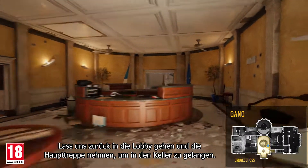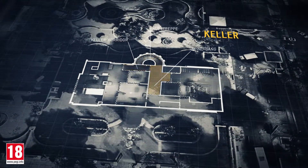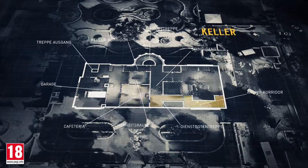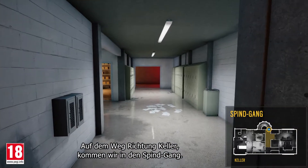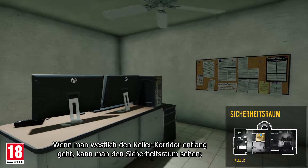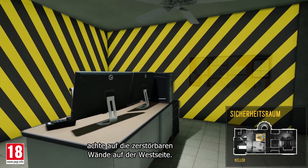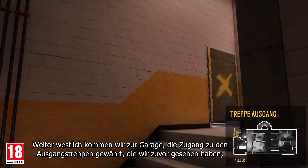Going back to the lobby, let's take the main stairs to access the basement. Moving into the basement, we arrive at the locker hallway. Going west down the basement corridor, you can see the security room. Note the destructible walls on the west side. Further west, we come to the garage, which has access to the exit stairs we saw earlier.